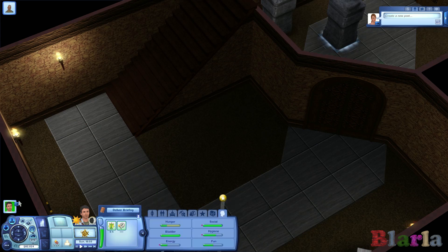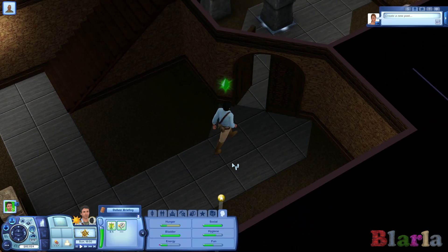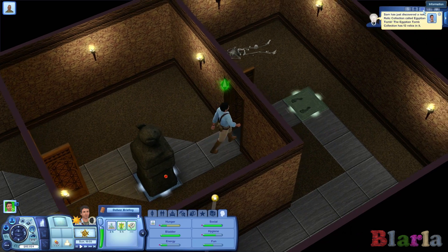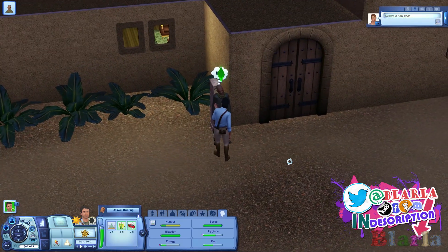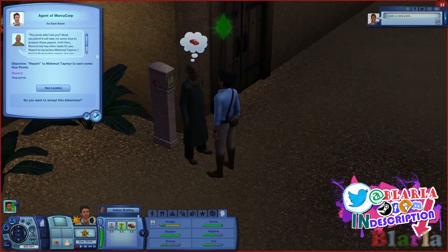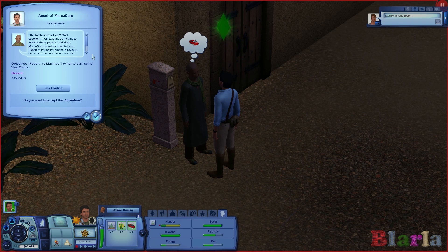Let's go back and deliver this briefing so we can find out what's next on this quest line. I found your papers. The tomb didn't kill you? Most excellent. It will take me some time to analyse these papers. Analyse them? Until then, Morky Corp has other tasks for you. Report to my lackey — we'll call him Tamer. I don't fully trust this person, but one cannot choose their employees. Do whatever is asked of you.